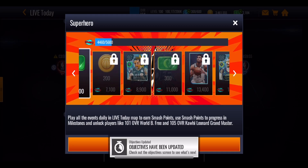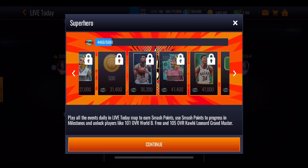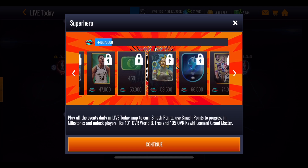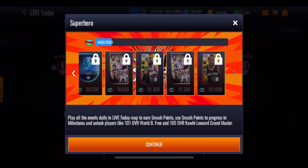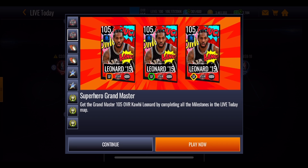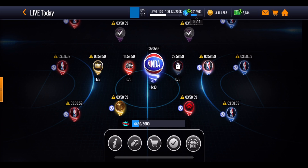A 97 overall D'Angelo Russell is at 8,900 points, then Kevin Love at 16,200 points, a 99 overall Allen Iverson at 27,000 points, a 100 overall player at 41,400 points, and then a 101 overall at 59,500 points. Your secondary master is a 103 playstyle select Wilt Chamberlain at 81,900 points. I have no idea what boost he is giving out — the news tab doesn't clearly show it, but Kawhi Leonard similarly appeared to have no boost in the news tab yet does give out a boost. So Wilt is there as that second master for this promo.